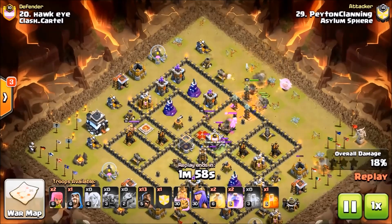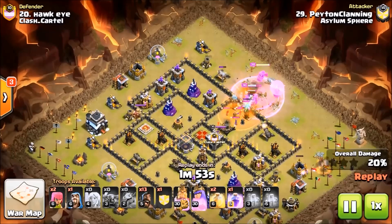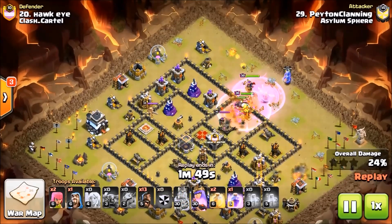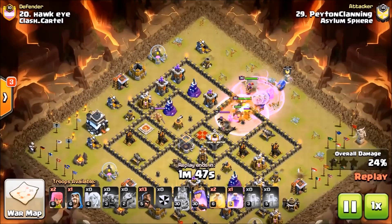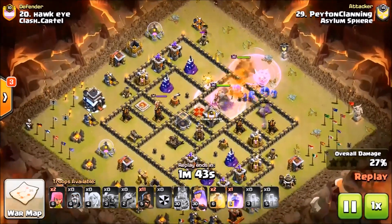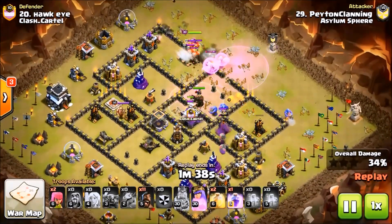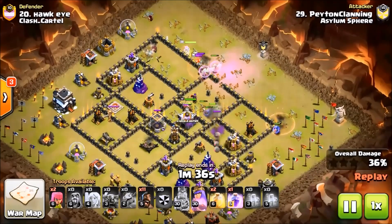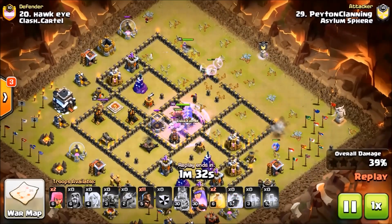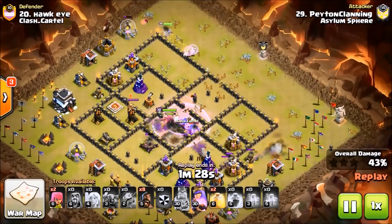This base makes it really difficult to straight-up air, but it's really outlived its usefulness in league play. Right here Peyton has done a great funnel — he's not losing his bowlers to the funnel, they're going to go right up into the core of the base and do some damage. There comes that next rage. The Queen, however, has stolen the Pekkas' healers, which is kind of bad.